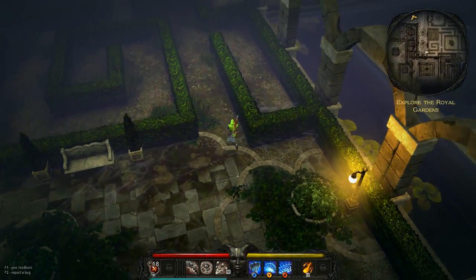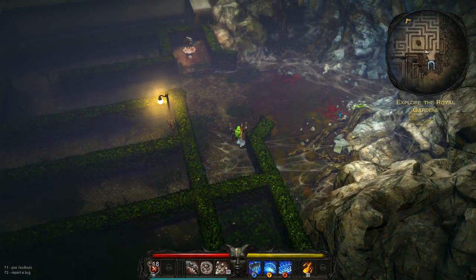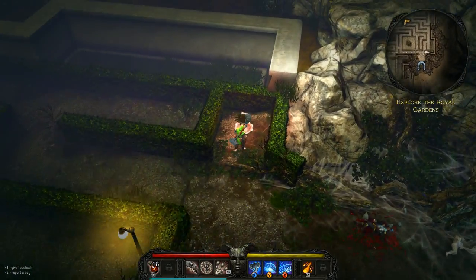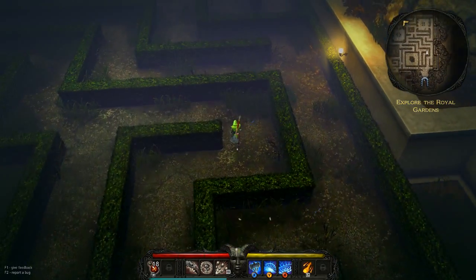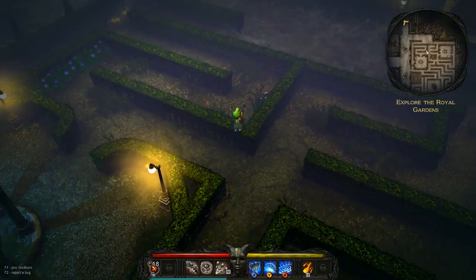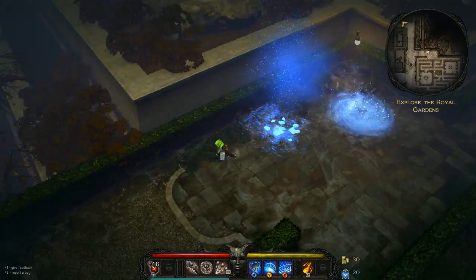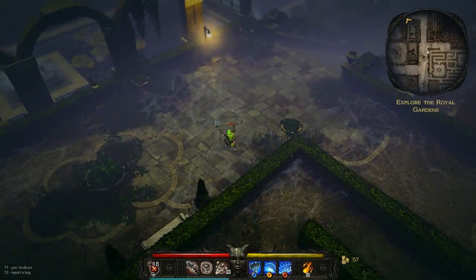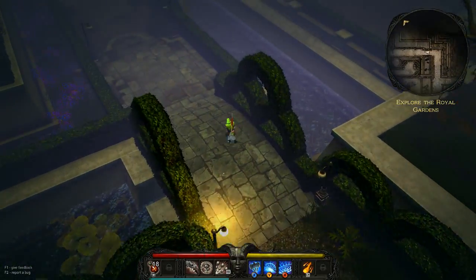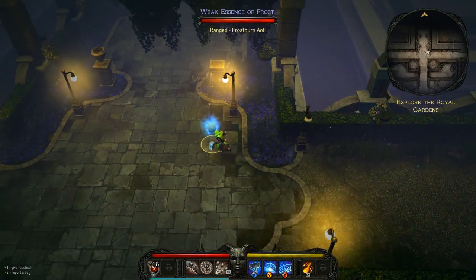We're going after the queen — whatever that thing was we saw earlier last episode, a little cave. Let's see if we can go in here and kill the queen. Oh, it requires level 10 — okay, well maybe not. I guess we need to be a little bit higher level. But there's some gold on the ground over here. We're headed up this way.